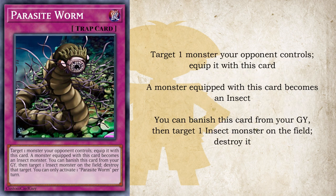Next is Parasite Worm, another anime exclusive card. This card has the effect of targeting an opponent's monster and equipping it with itself, and while it's equipped, that opponent's monster — you guessed it — turns into an insect. You can also banish this card from your graveyard, then target one insect monster on the field and destroy that target. You can only activate one Parasite Worm per turn.